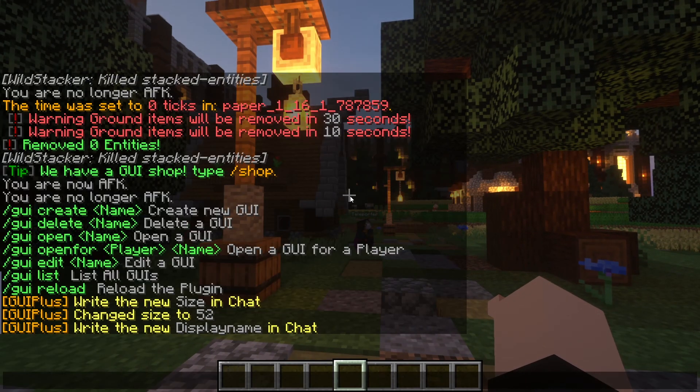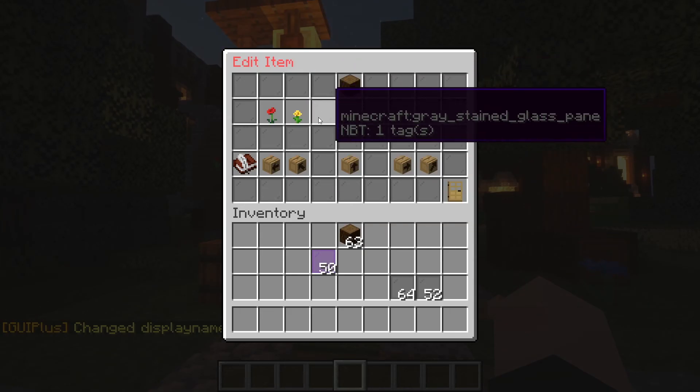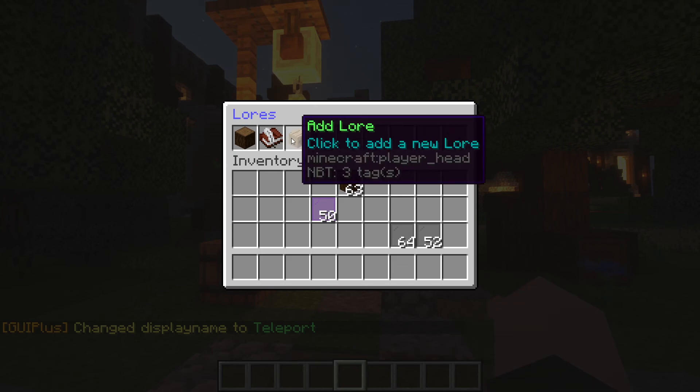Let me add a name to this item. I'll click and type in chat — we'll call it 'Teleport'. Then we can add a command to that action.